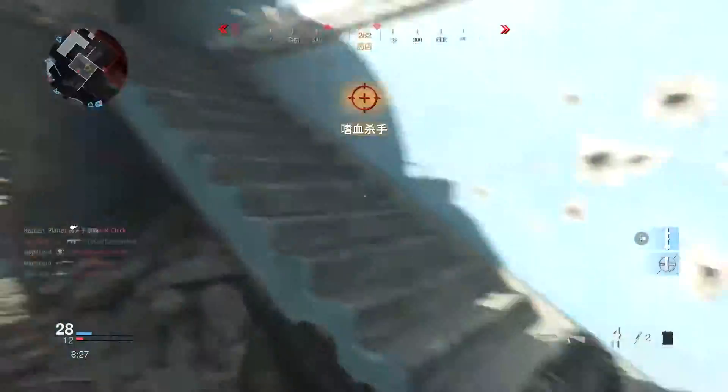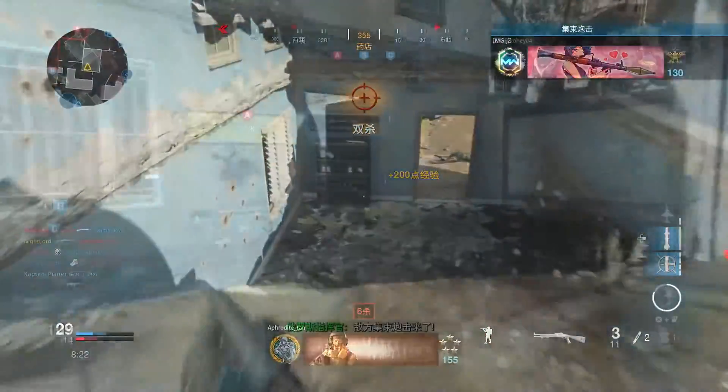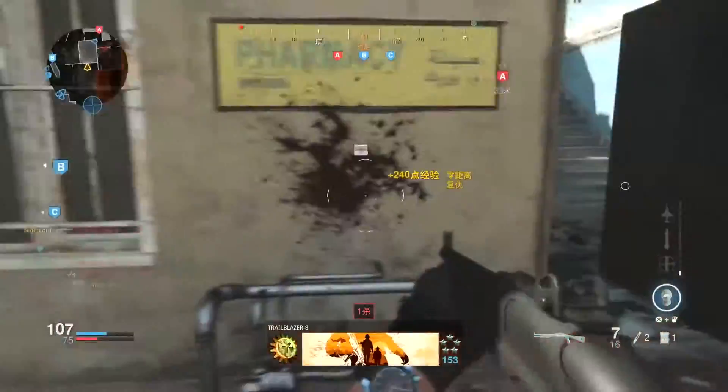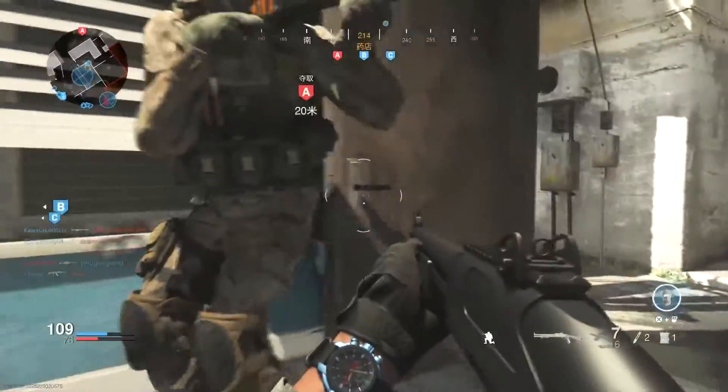最新的870系列为M870模块化战斗霰弹枪，简称MCS。870MCS通过组合不同部件来适应各种状况下的需求，可在超短的辅助武器或全长的主要战斗武器之间进行转换。例如常见的步枪下挂霰弹Master Key就是由870MCS缩短枪管改造而来。